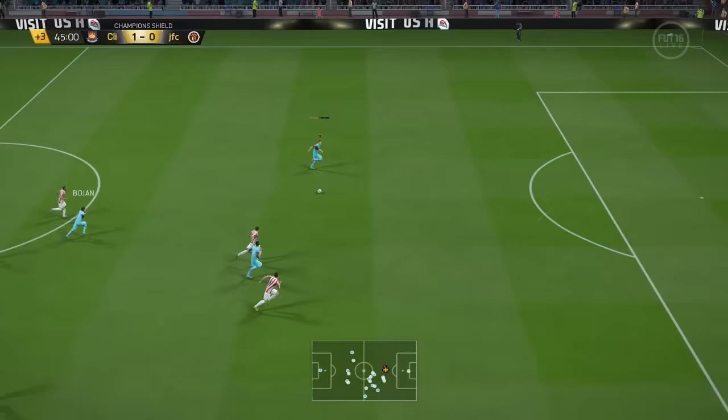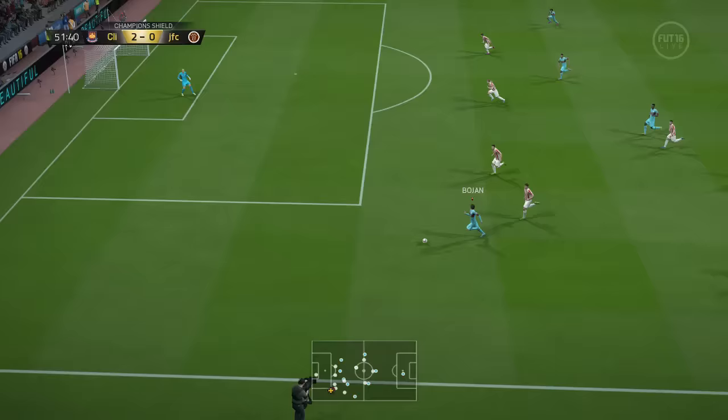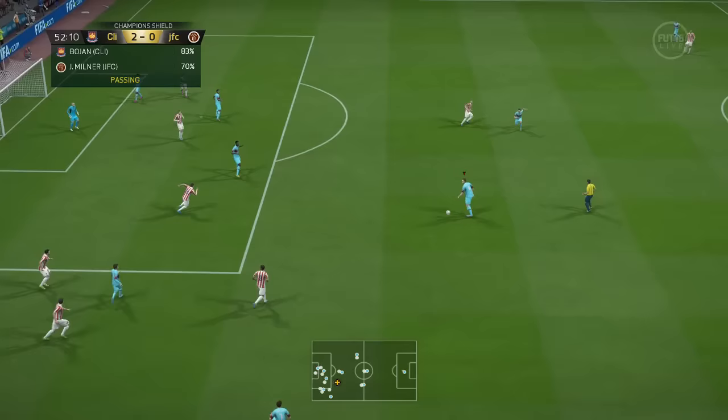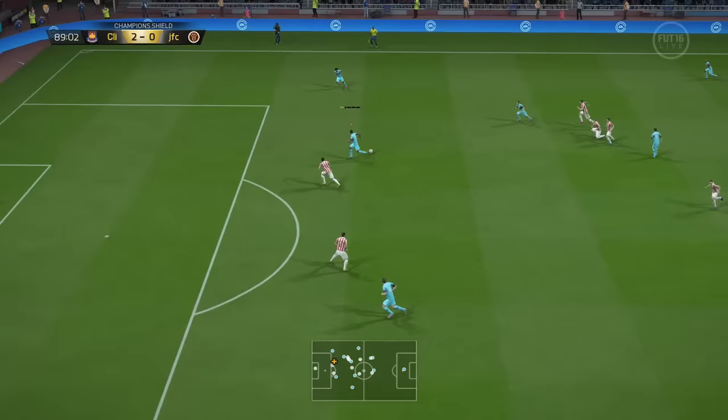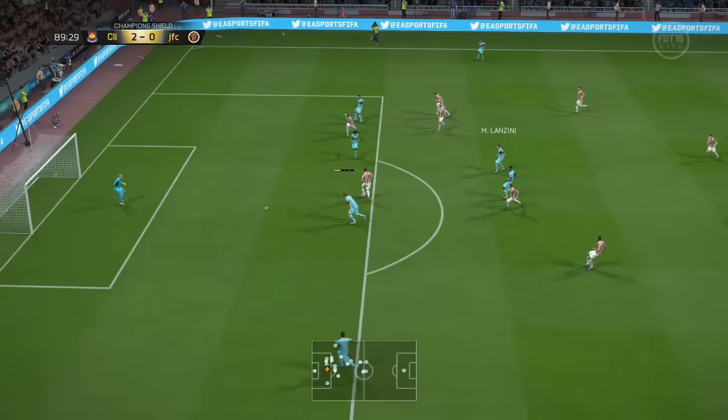Onto his dribbling — it's really, really good. As you see here, he just dribbles straight around the goalkeeper with a little fancy finish. For such a big player, he can actually turn quite quickly on the ball. He isn't the most agile of players, but it's not bad at all and you can dribble past a few players. He has 4-star skill moves; however, when you try to use them, they feel a bit sluggish and slow.